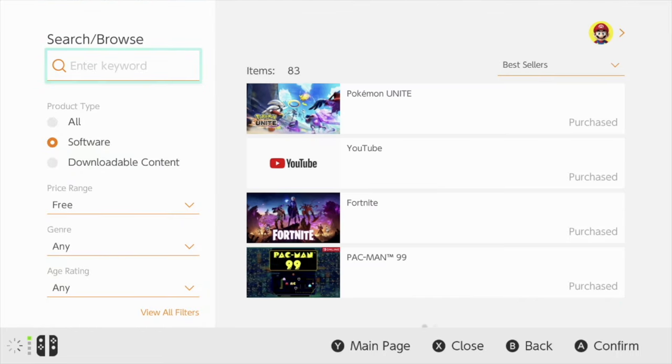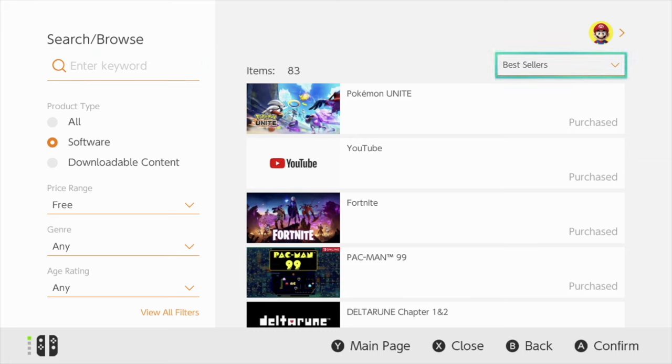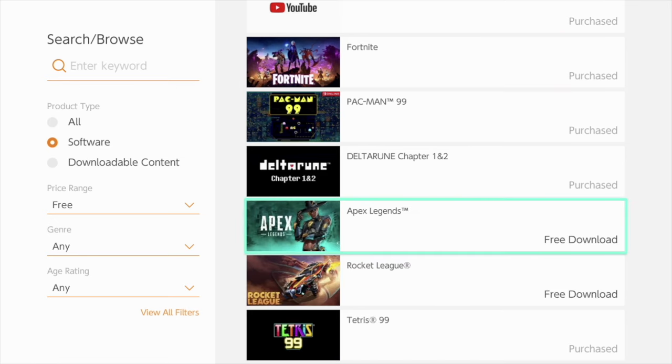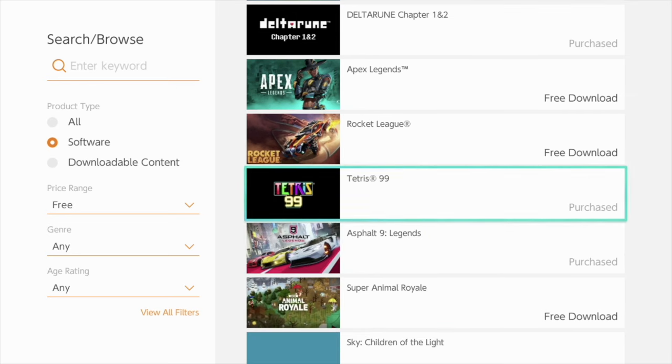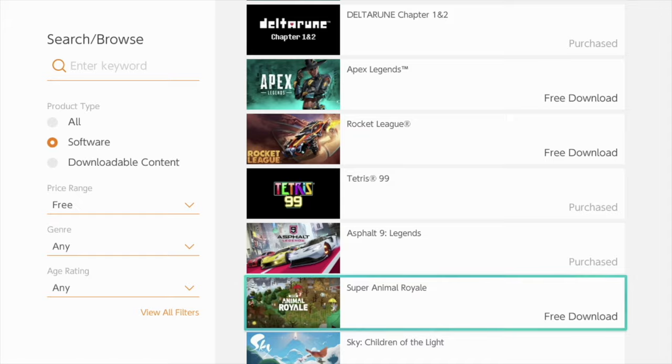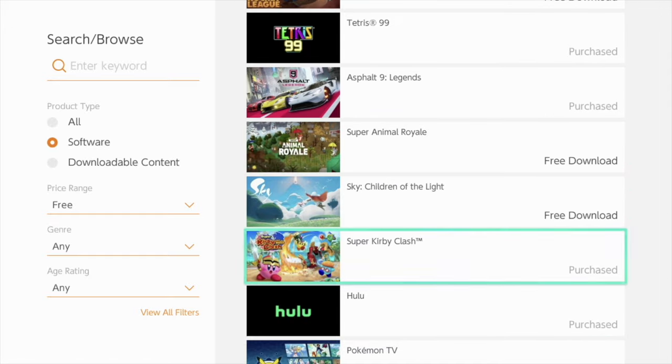Right away we see a full list of games — some of them have in-app purchases, but they're free to play. For example, Pokémon Unite: you don't have to pay anything, you can just start playing and earn your way up and buy things with what you earn. We've got Fortnite, Pac-Man 99, Apex Legends, Rocket League, Tetris 99, Asphalt 9, and so on. There are so many awesome free games you can download here.